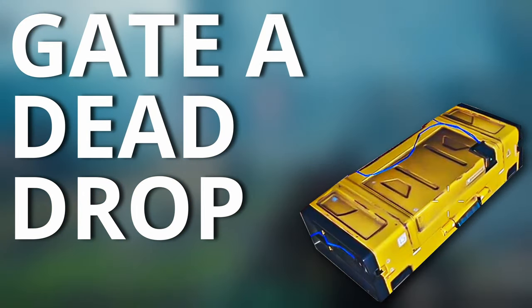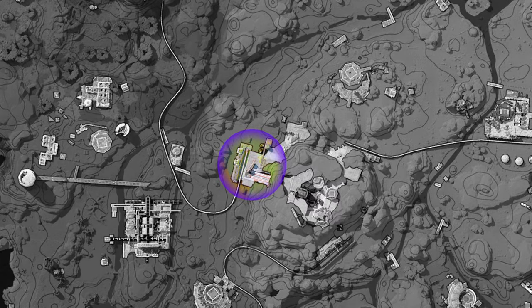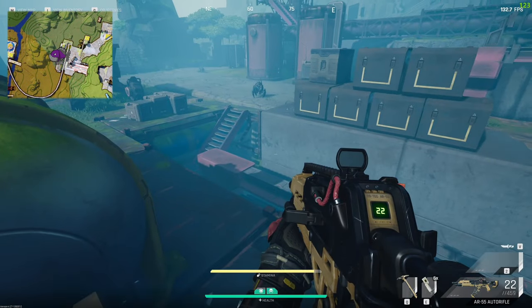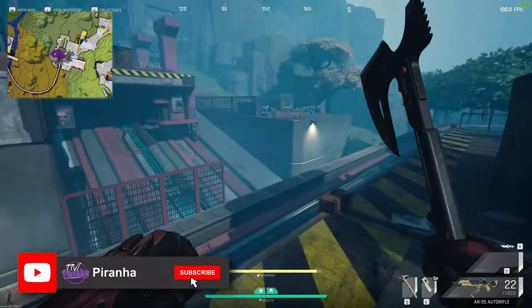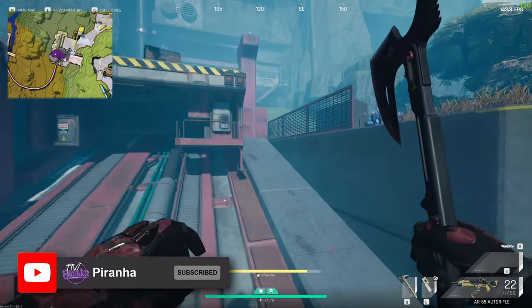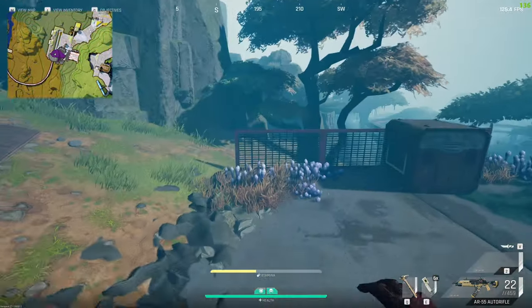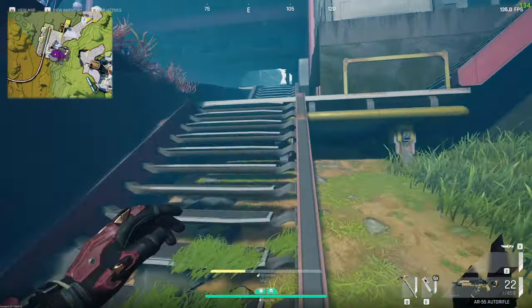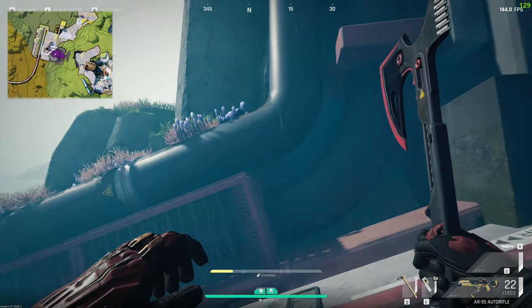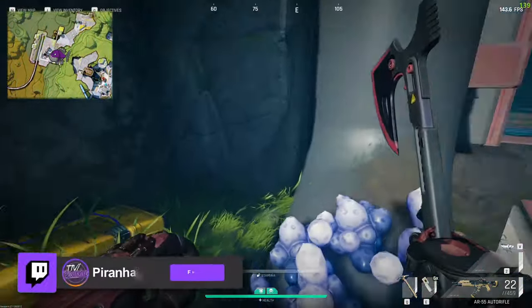For the Gate A dead drop, we are on the left-hand side of the base camp, which is the west side. You can see the train line with a little rattle over there doing its thing. We're going to head up the main ramp towards actually entering the base itself, go to the left-hand side, and jump up here to reach the location.